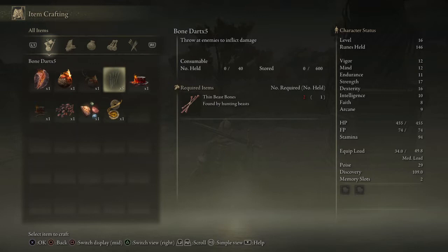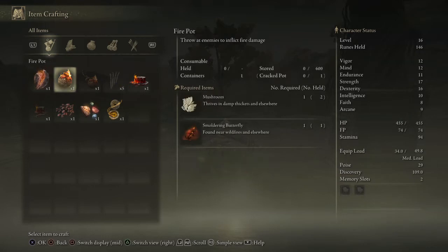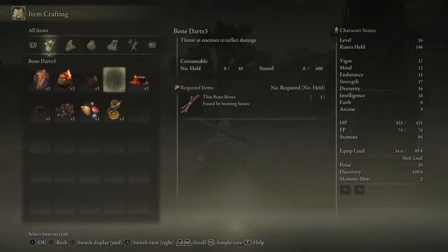Just because I got the Armorer's Cookbook, you can now craft all these things: Fireproof Dried Livery, which temporarily boosts fire damage negation, Fire Pot, Roped Fire Pot, and Bone Darts, which are pretty good especially in the beginning.